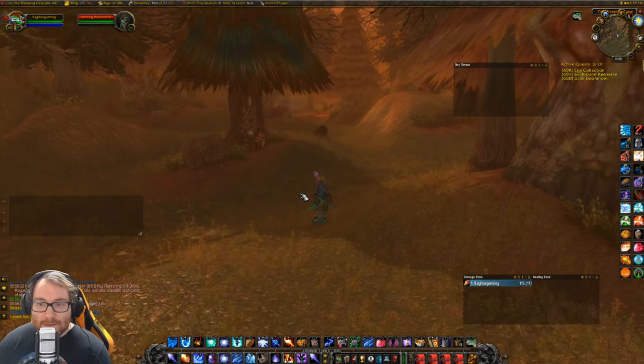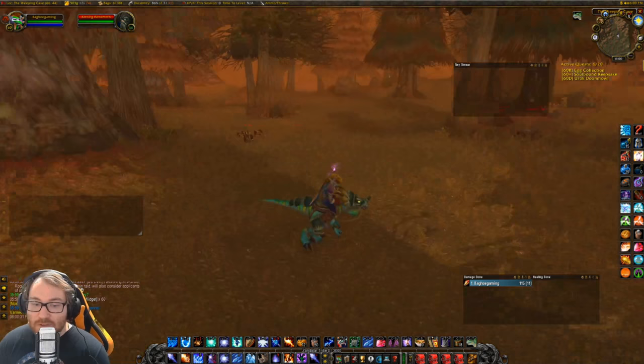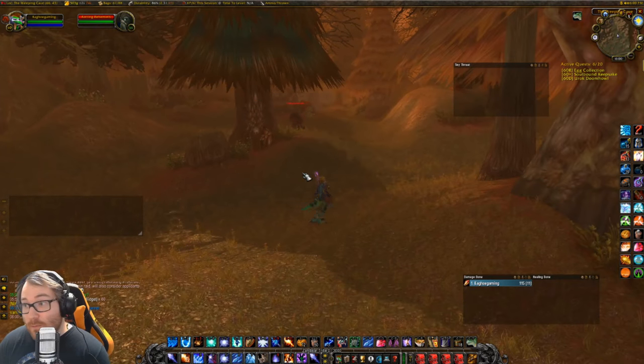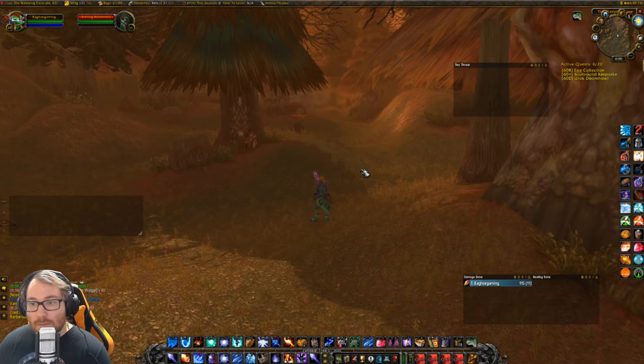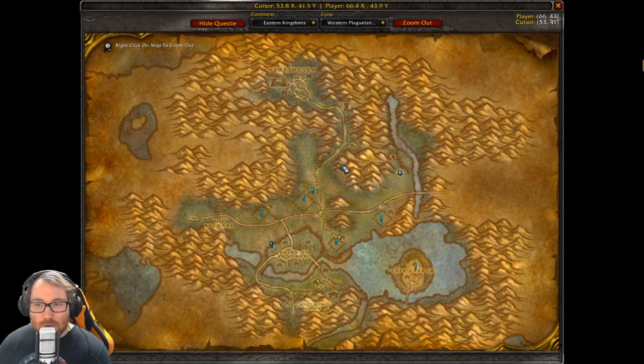Good morning, evening, or afternoon everybody, it's Kaggo coming at you with another video. Today we're going to be farming for the Greater Nature Resist Protection Potion. That's a potion that will be used a ton in Phase 5 with AQ because all the bosses in there use nature damage. My guild is going to mandate us using them — they help so much. Everyone can use them, they absorb about 3k, similar to fire and shadow if you've been using those for MC and BWL.